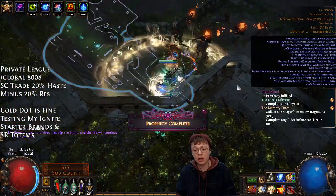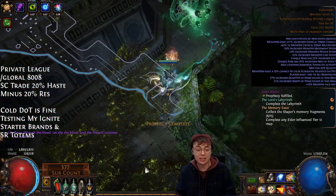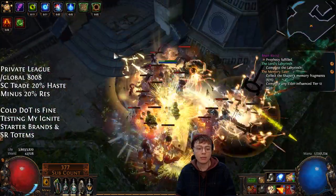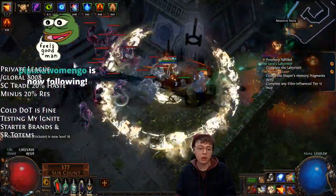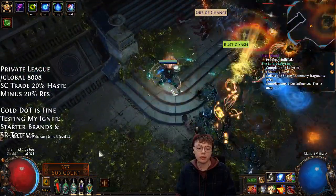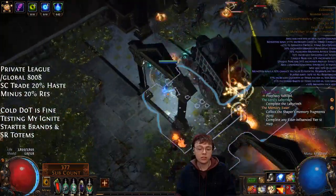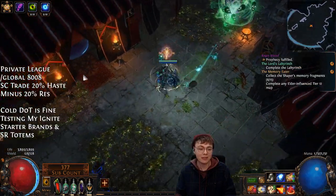I'm also supplementing my brand damage with Scorching Ray Totem. I have got two six-links. I was very lucky to get a six-link from a Dapper Prodigy card from one of my previous videos, and then I randomly had a Searing Touch drop. I thought that would be an okay starter weapon for my ignite build, threw a couple of Fuse into it, and it six-linked in like 40 Fuse. So yeah, we're slightly geared — your starter may not have the same gear as mine.